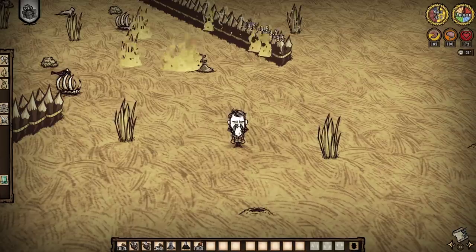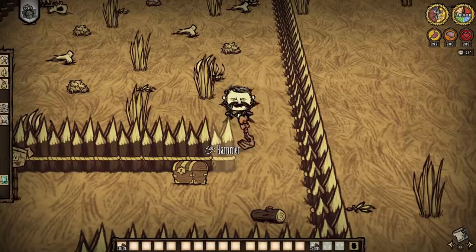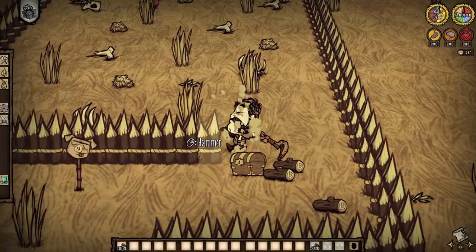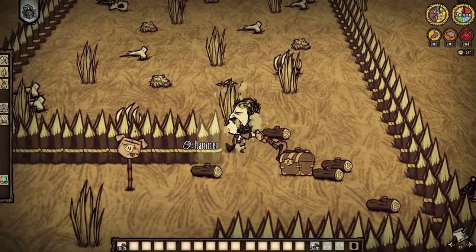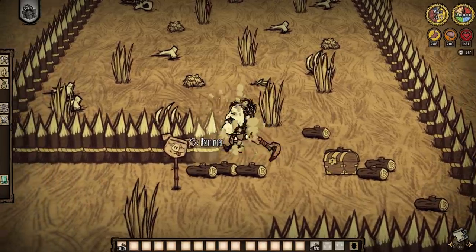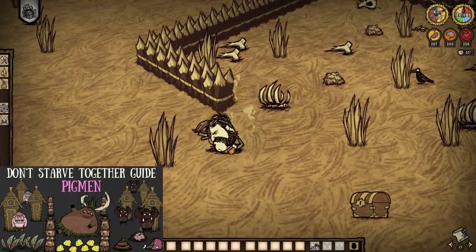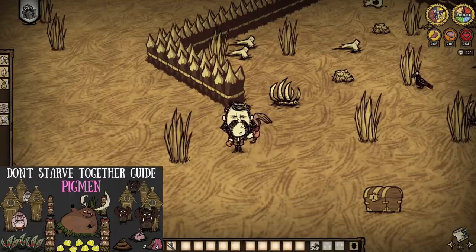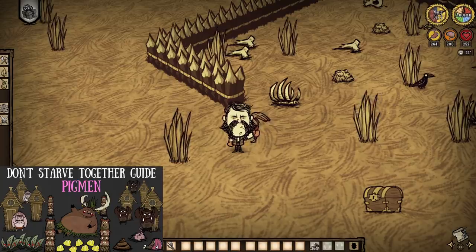All we're here to do is showcase the set piece. But let's actually talk about the rest of it, shall we? Everything around and inside the pen is actually safe to smash, dig, and grab without any worry of setting off the trap. So why not hammer the walls for some free wood? Why not hammer the lone pig head near the chest for some twigs and some pigskin — something that is always needed — or wait till a full moon to gain a nightmare fuel from it to boot.